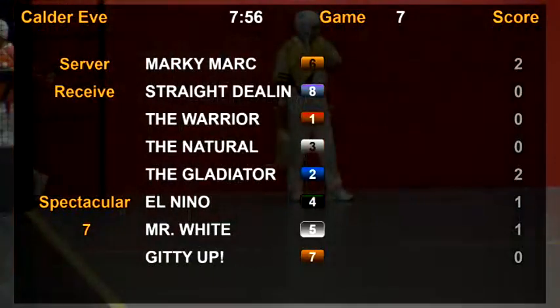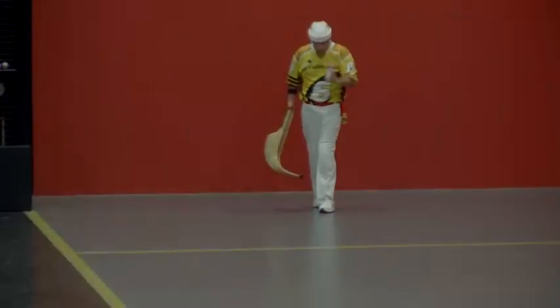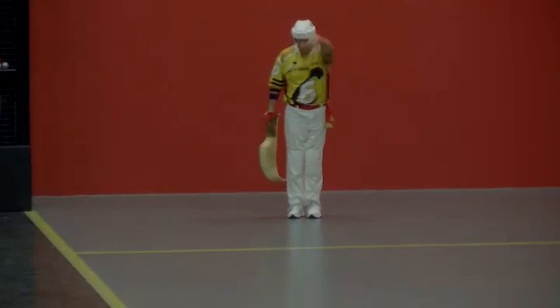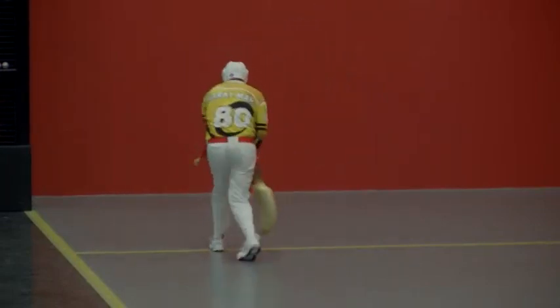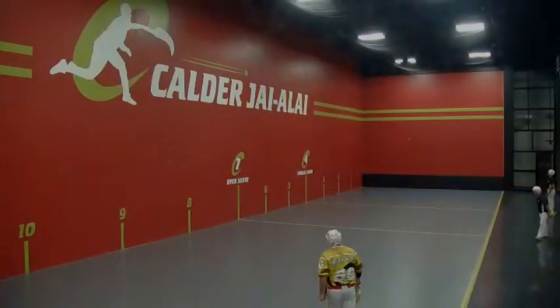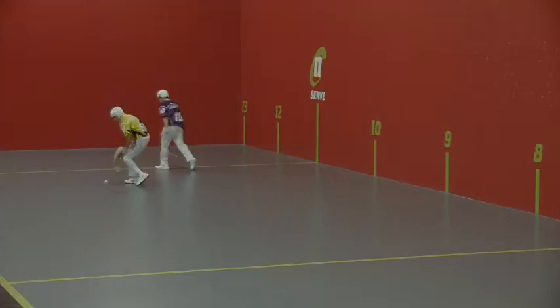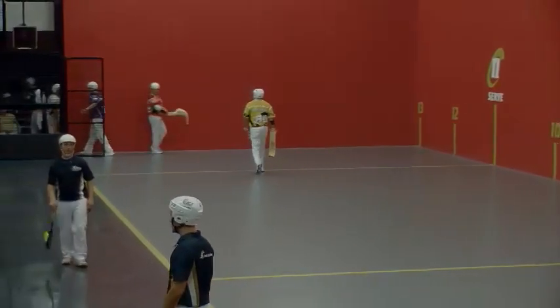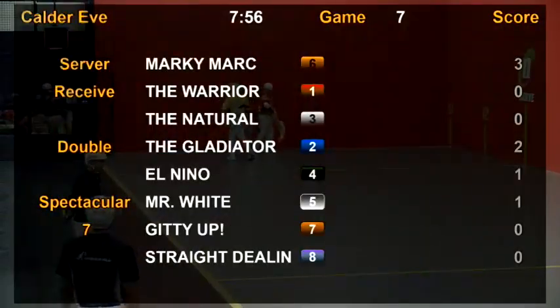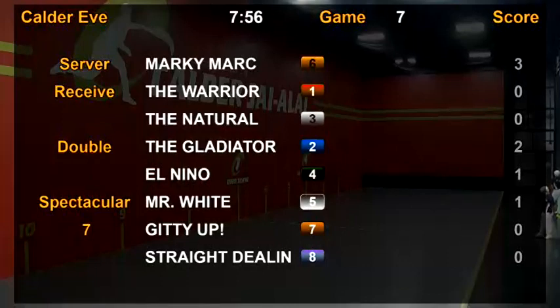Wearing the purple shirt of post 8, finishing the first round of play. Straight deal in. Excellent serve right into the side wall — that's a service winner, point again to post 6. We've finished the first round of play. We're going to the second round. Points are now doubled.